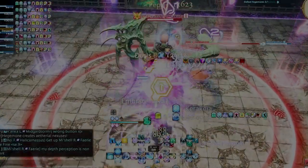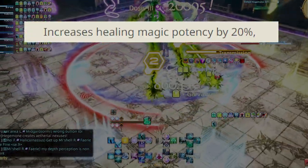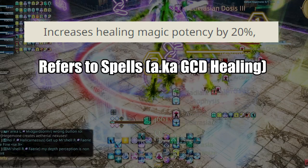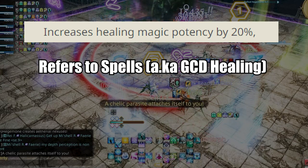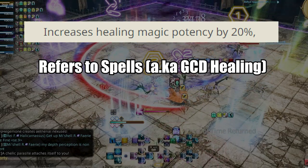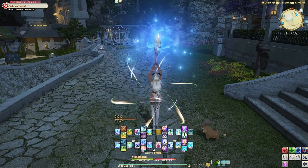Healing potency buffs are simply explained as increasing healing magic by a certain percentage. When you see 'increase to healing magic,' they are always talking about spells or generally GCDs — like on White Mage that would be Cure 1 or Cure 2, or Afflatus Solus or Afflatus Rapture.